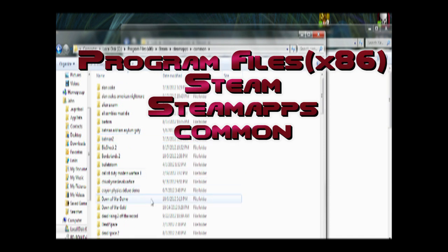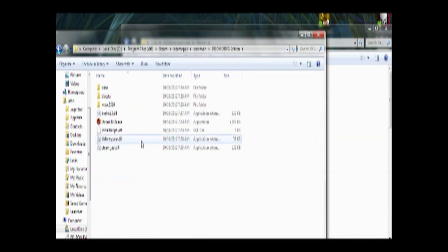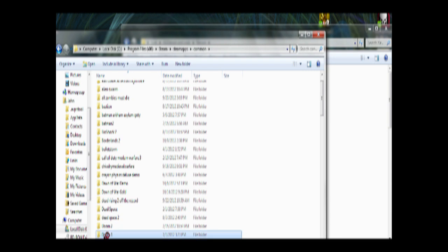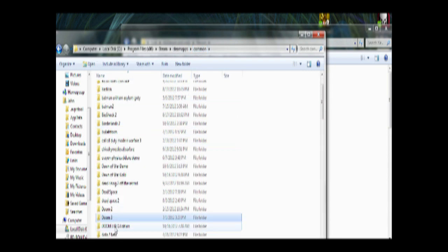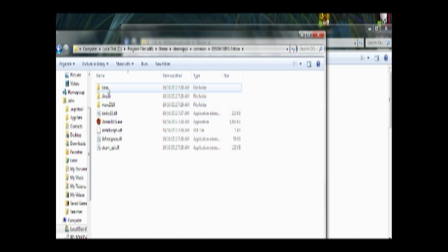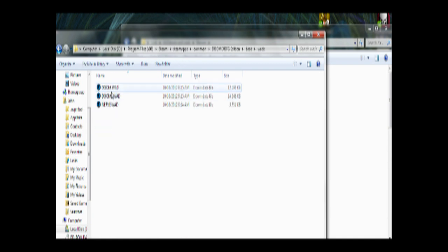You're going to locate Doom 3 BFG Edition, which is in all caps. You'll find the Doom 3 BFG Edition root folder, very similar to the original Doom 3, except with less clutter. Then you want to go find the base folder, go to wads, and you'll find Doom.wad, Doom2.wad, and Nerve.wad, which is the No Rest for the Living expansion for Doom 2.